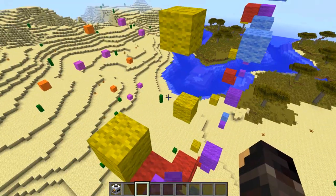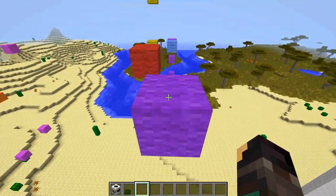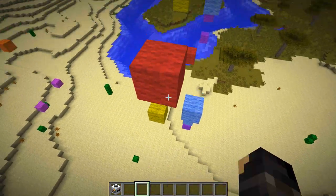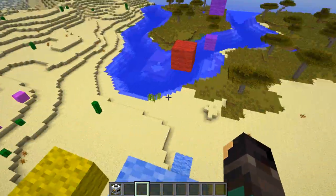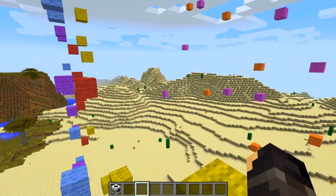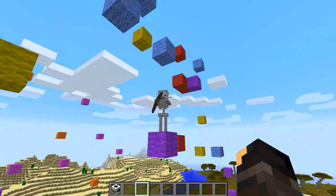You can do special parkour courses using this, which is a really great tool. Because you're in this kind of mode it means you don't have to manually place floating blocks from little towers — you can just add them in and don't have to spend ages putting them in certain places.